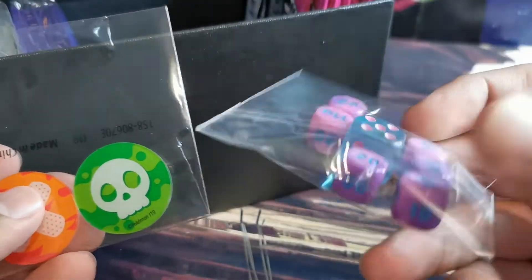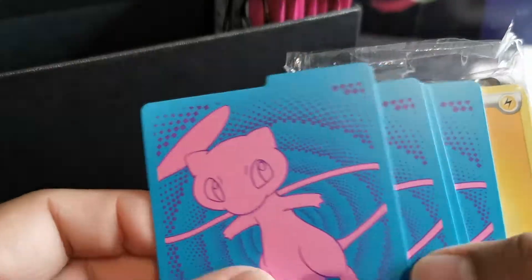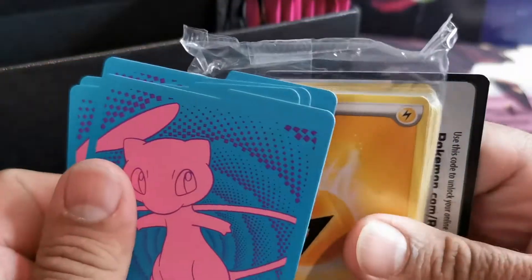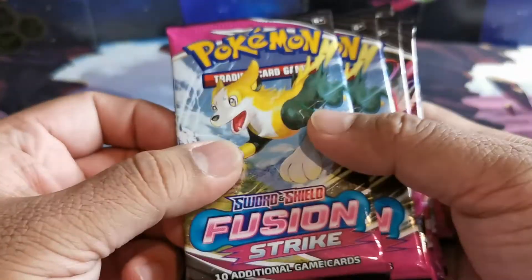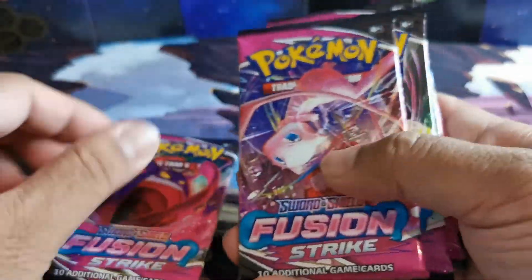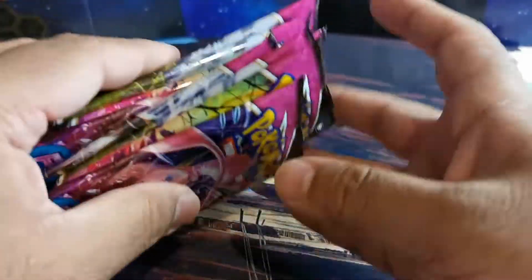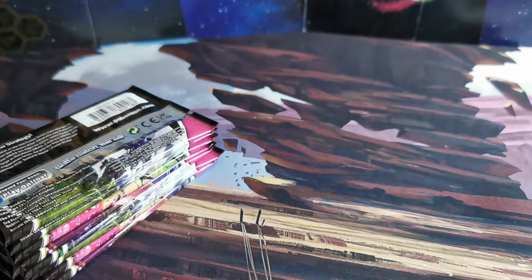So I'm going to be opening up a few of these. The player's guide — nothing special. The dice are a funkier color this time, purple and pink. Here you have the sleeves — it's a Mew on the sleeve, pretty cool. You also have the separators, also Mew in different colors, the energy packs, the code card, and we have the boosters: Bolt-on Gengar, Mew, Genesect, and Mew as the art styles — four art styles for these.